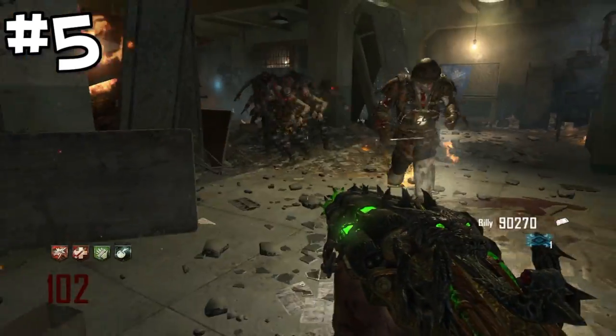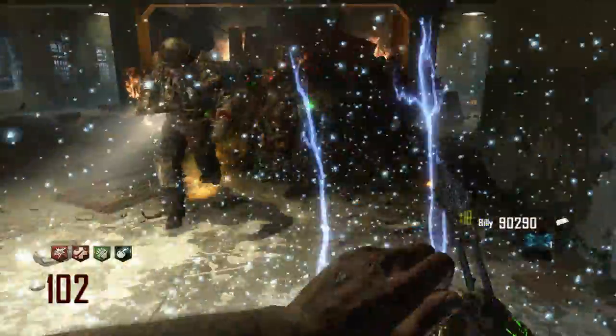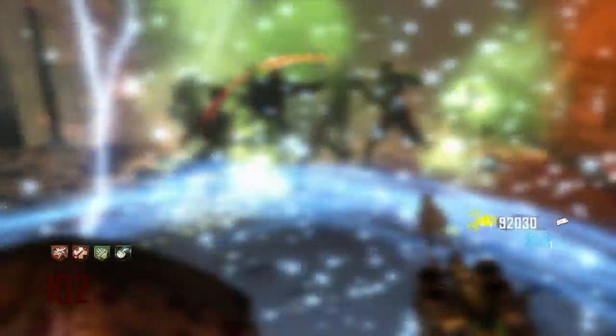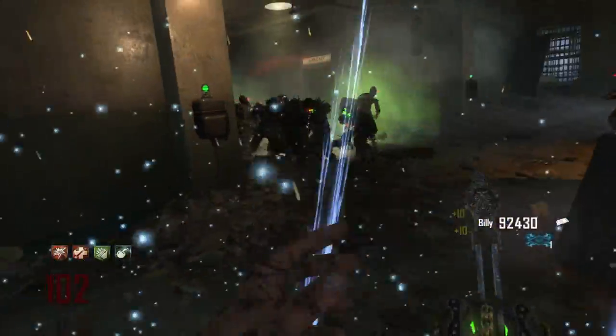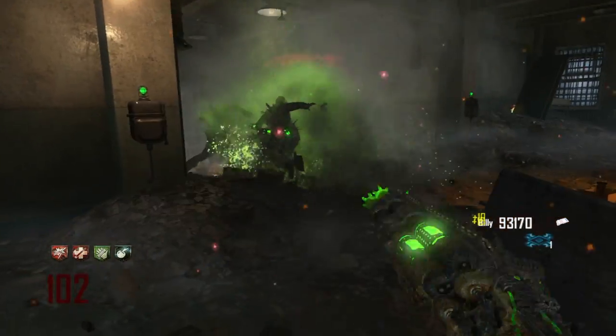Coming in at our number 5 spot, we've got the Acid Gat upgraded on Mob of the Dead, which is, of course, the Vetralic Withering. The thing about the Vetralic Withering is when you compare it to other wonder weapons, its damage output actually isn't even good. As you can see right now, I'm only on round 102 and these zombies — it's literally taking all the ammo this thing's got to kill them.